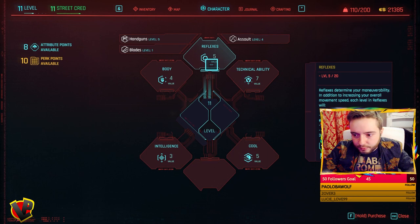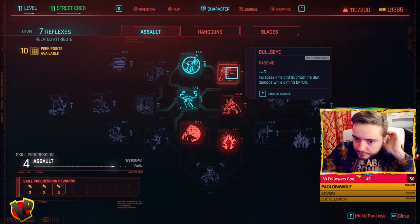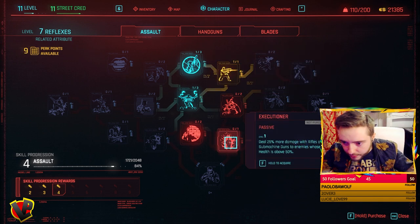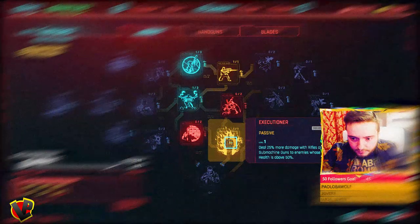You should also invest some attribute points to deal more damage or to be able to reload while running. I'm investing some points here and now I can get 25% more damage with rifles and submachine guns to enemies whose health is above 50%.